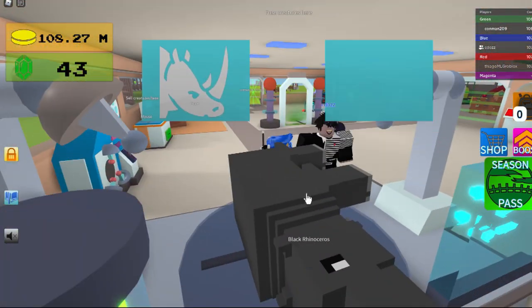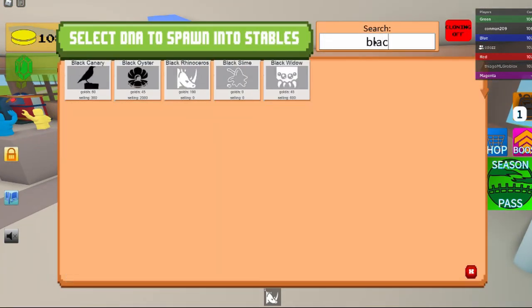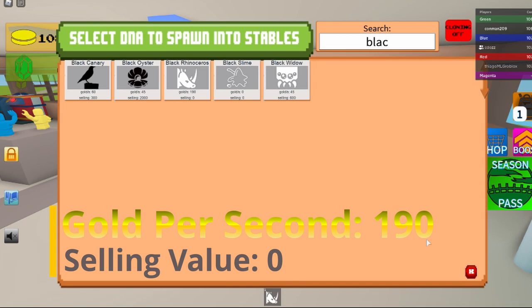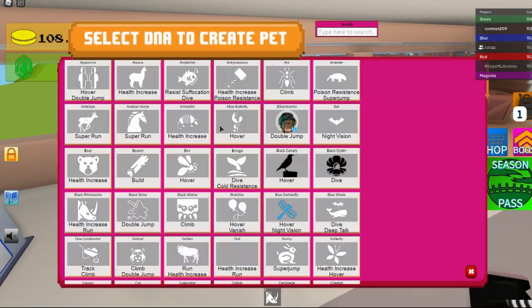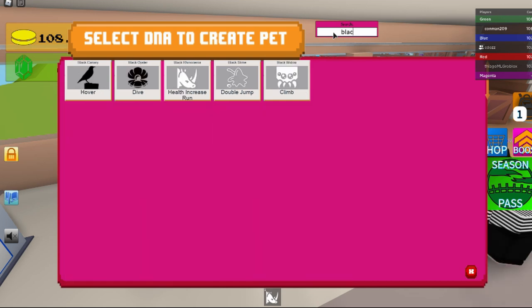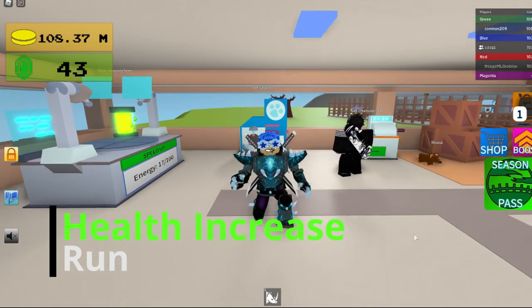The stats on it are 190 gold per second and zero selling value. The skills on it are health increase and run. Thank you guys for watching.